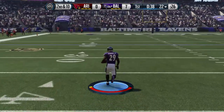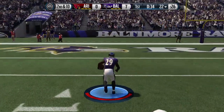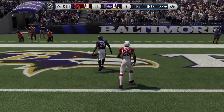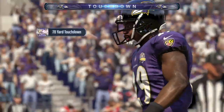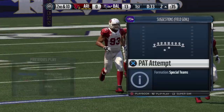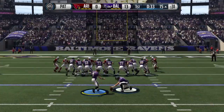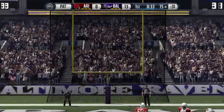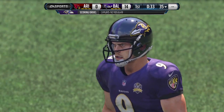A foot race to the end zone — the 30, the 20, the 10, all the way home and all alone. Touchdown! Anytime you see a long run for a touchdown, what you've got to look for is blocking downfield. Nice job by wide receivers and everybody hustling, making a block, and a long touchdown run.